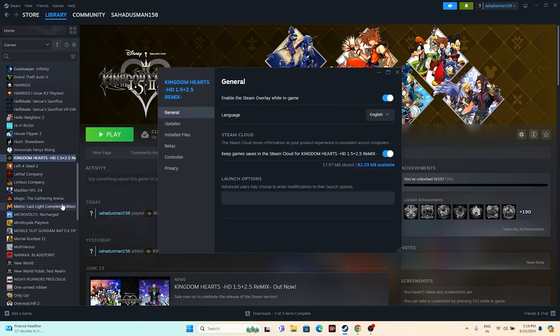The next step is to disable the Steam overlay. In Steam, right-click the game, go to Properties, and make sure 'Enable the Steam overlay while in-game' is turned off. Once you've turned this off, try launching the game.